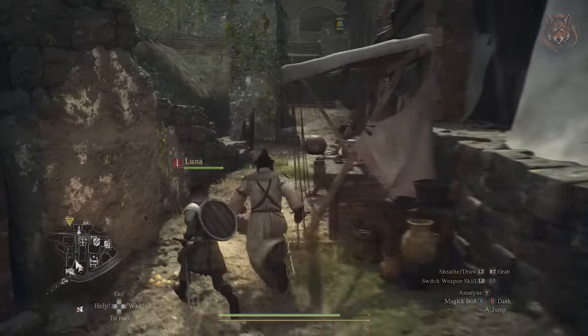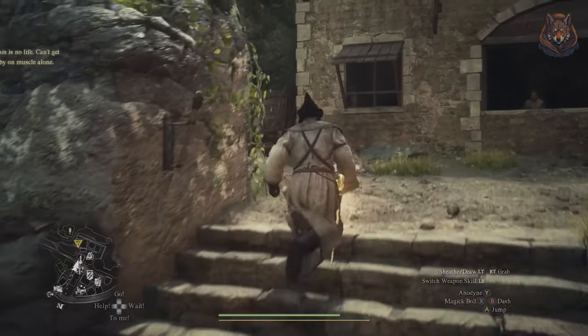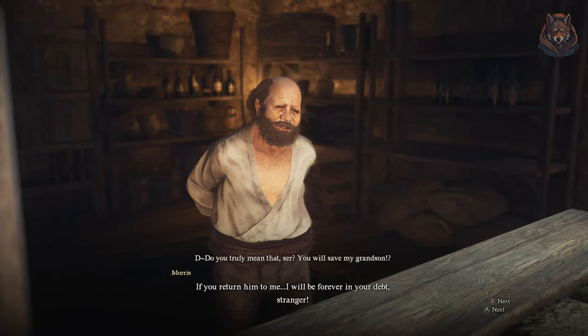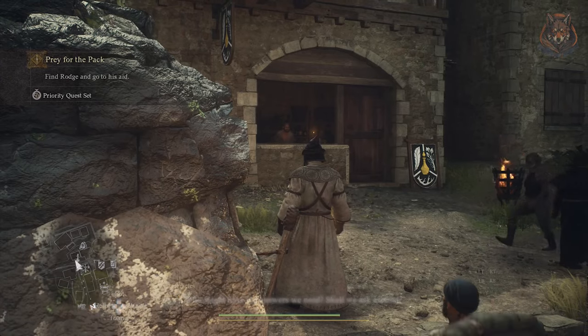To start the quest you simply need to arrive at Checkpoint Rest Town. When walking past the apothecary you'll automatically start the timed quest. The timer is around 24 hours in-game, so make sure to complete the quest before Rog gets eaten and don't sleep or skip too much time before finishing it.